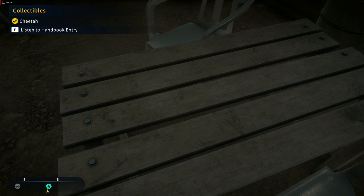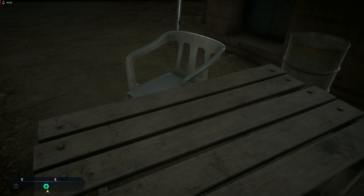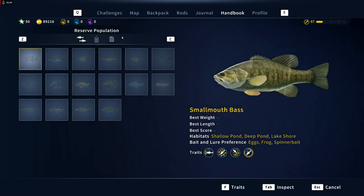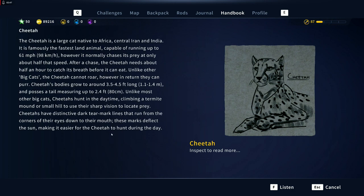The cheetah is a large cat native to Africa, central Iran, and India. It is famously the fastest land animal, capable of running up to 61 miles per hour. However, it normally chases its prey at only about half that speed. After a chase, the cheetah needs about half an hour to catch its breath before it can eat. Unlike other big cats, the cheetah cannot roar. However, in return, they can purr. Cheetahs' bodies grow to around 3.5 to 4.5 feet long and possess a tail measuring up to 2.4 feet.